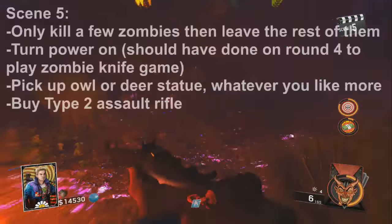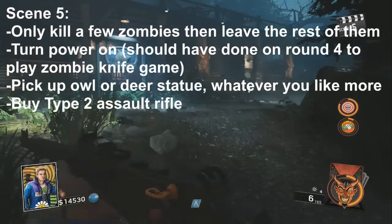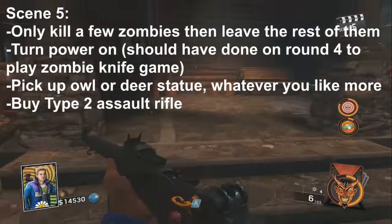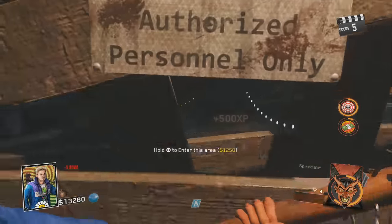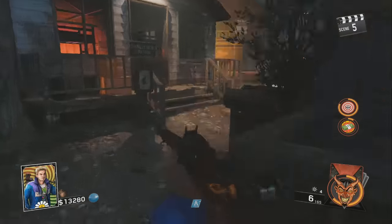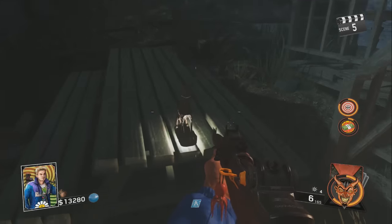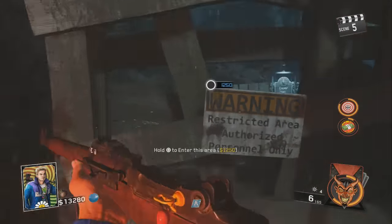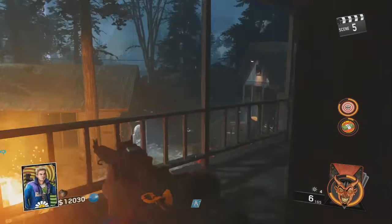On round five, I always kill a couple zombies. I'm trying to save them to charge my statues so I can get my upgrade to the crossbow. Now I'm heading over to power, and on the way I'm going to look for either the owl or the deer statue, or both. You only need those two — they're the best bows. You don't need to pick up the eagle or the wolf bow. Here I find the deer.